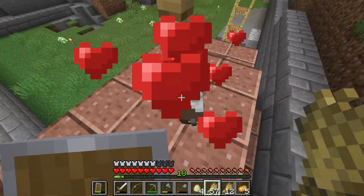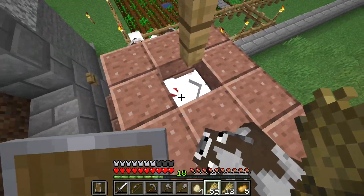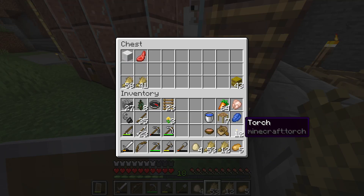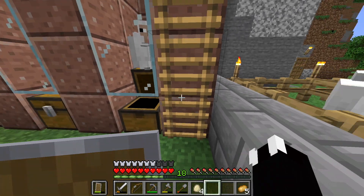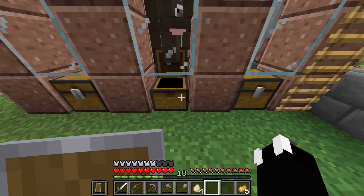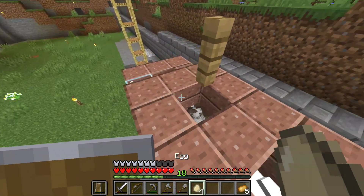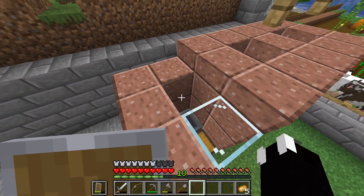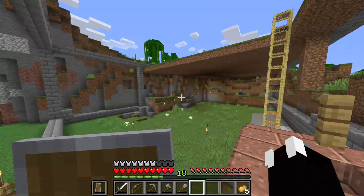Schafe und Kühe – Thema erledigt. Wir haben unsere erste Wolle und unser erstes Raw Mutton. Die brauchen noch eine Weile. Wir haben vier Versuche auf ein Huhn: Eins, zwei, drei – nichts. Ich habe immer noch keinen Huhn. Okay.